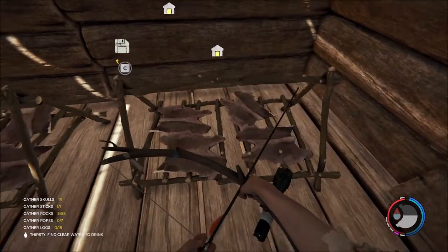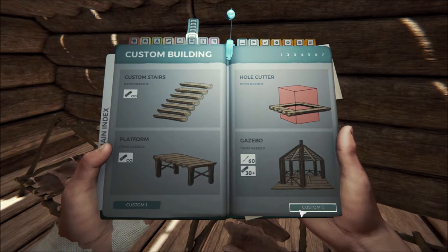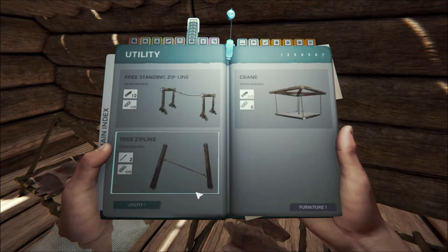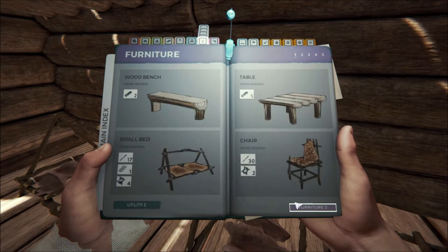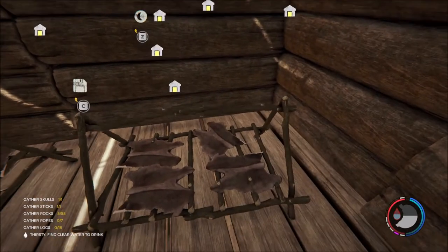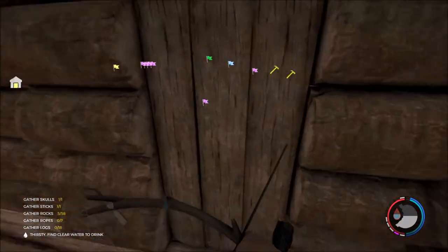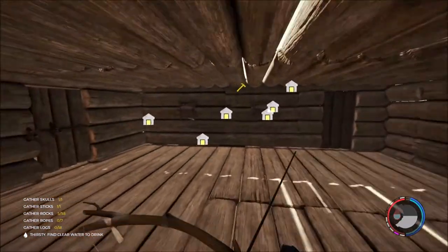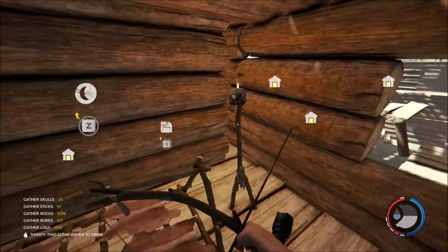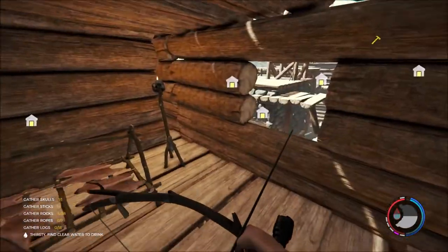We've got two bedrooms up in this section. There are beds in here — you lay out some rabbit fur on a wooden frame. It doesn't look particularly comfortable, but after a hard day out killing cannibals it's probably quite welcoming. You need some rope and four rabbit hides to make these, which is pretty clear to see. They could probably come up with a better design for that. Bedroom number two has another one with a light and not much else going on.